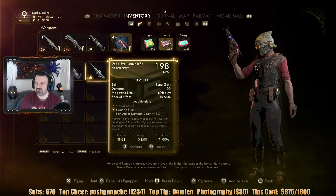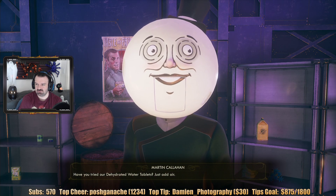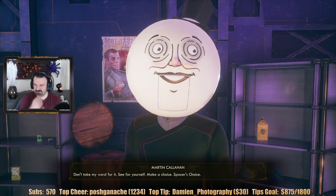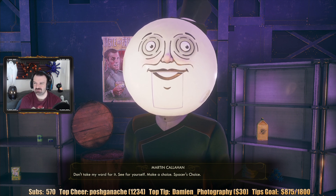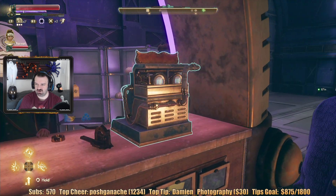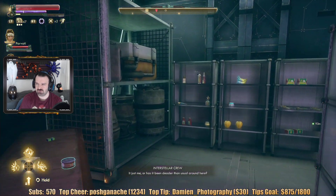This is the Shrink Ray — I also got a new gun, this Deadeye Assault Rifle. 'Have you tried our dehydrated water tablets? Just add air. Don't take my word for it — see for yourself. Make a choice: Spacer's Choice.' What a job. Alright, I guess we're done with him for now — I wonder if later on, with so many dialogue options, there's something more to do with him.